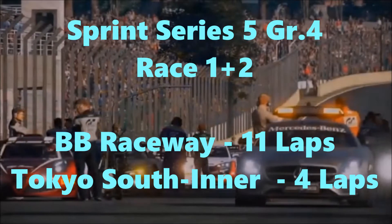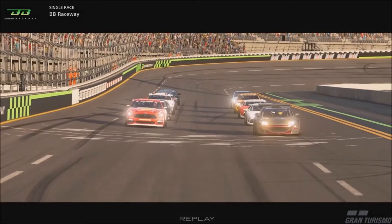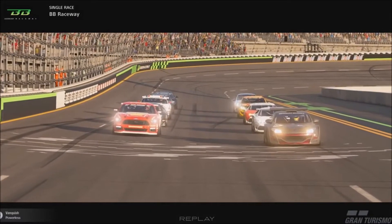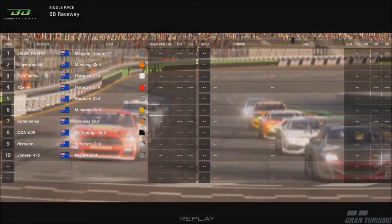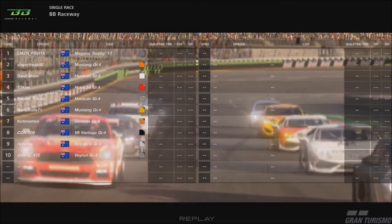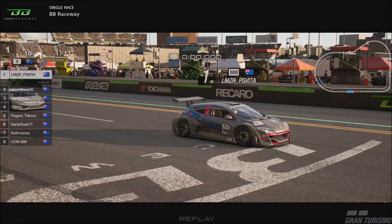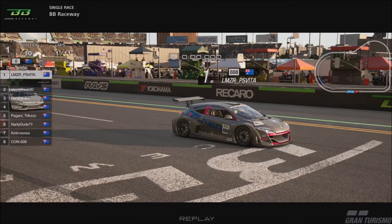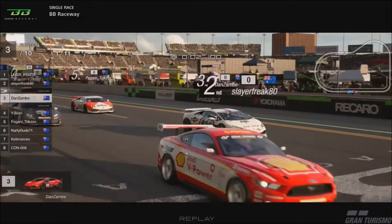Good afternoon and welcome to Japan BB Raceway for 11 laps. It's sprint series number five. Here you see the grid set from qualifying — Mick up the front, followed by Slayer, Zambi, and Kiwi, the front four. Ten cars line up in group four cars for five sprints with a mandatory pit stop and tire change. Races two through five are reverse grid, and we're waiting for lights here — and we go green in Japan.